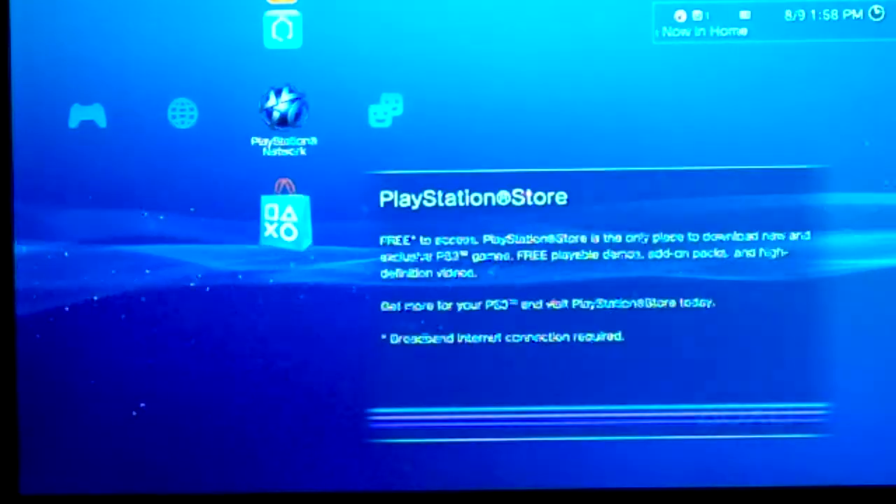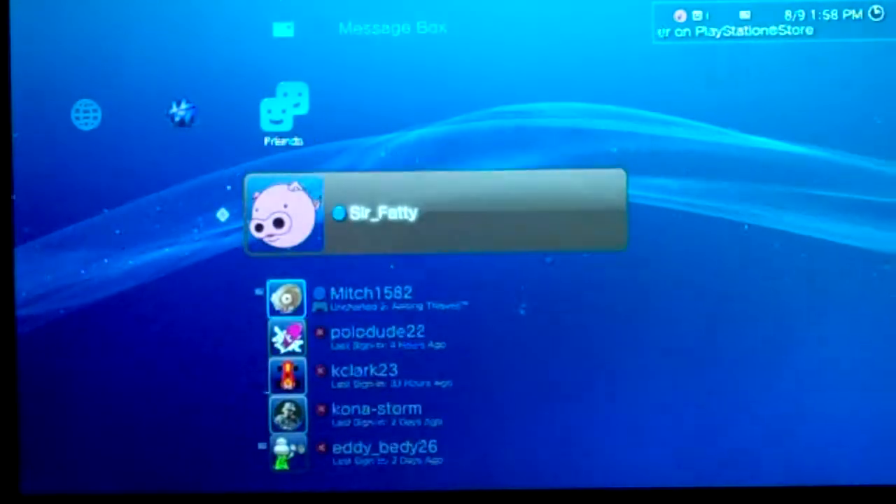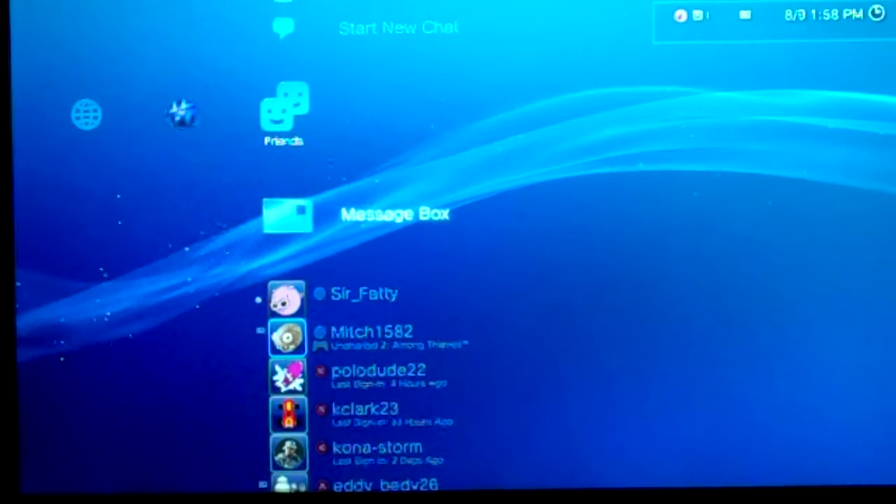We got a question asking us to go over the messaging system, so that's what we're going to do now. We've got all of our friends. So then Message — we'll go to Message Box. You've got Received, Sent, and Create Message.